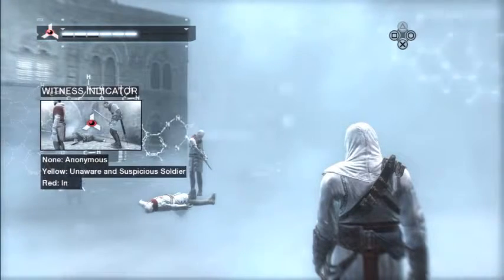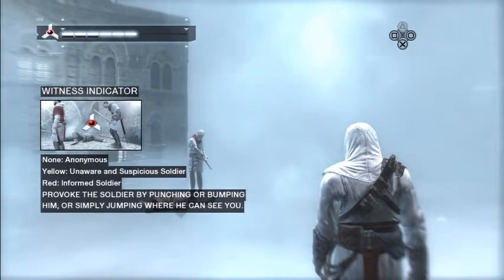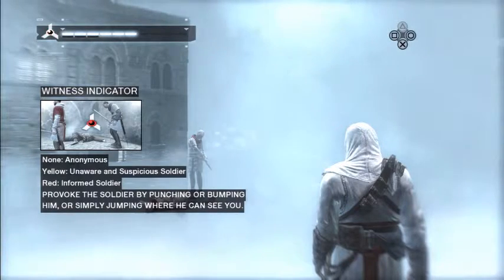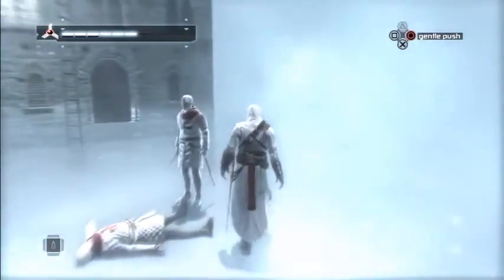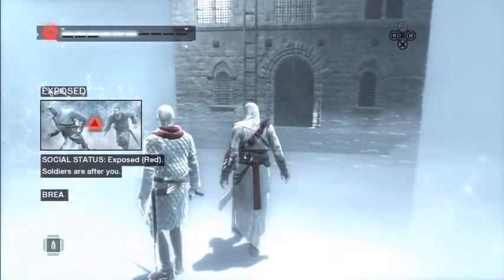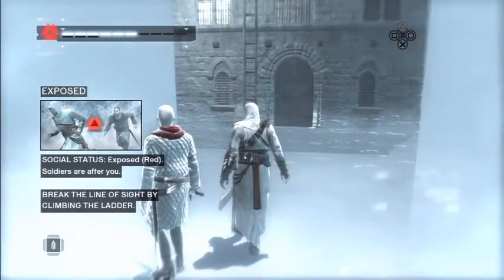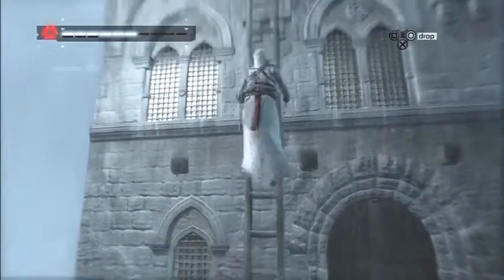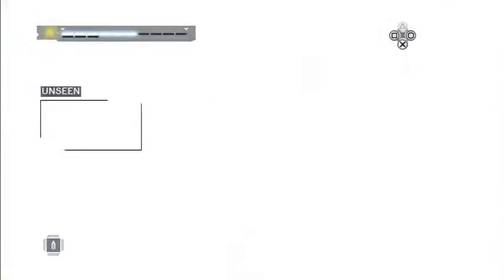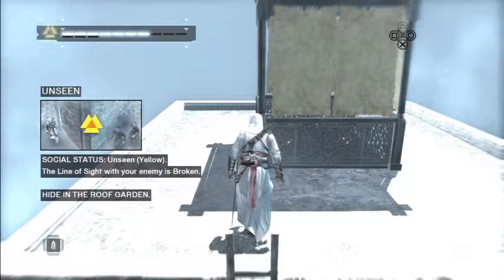The dead body has alerted this soldier and changed his awareness to informed. You've got it! The line of sight has been broken. Now, run into the roof garden to hide from the soldier.